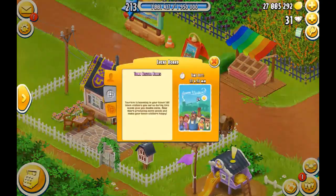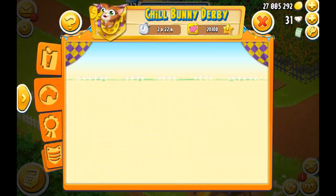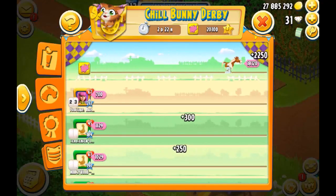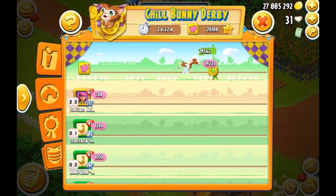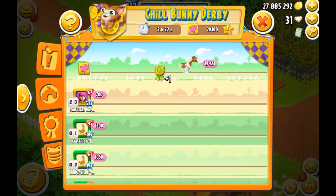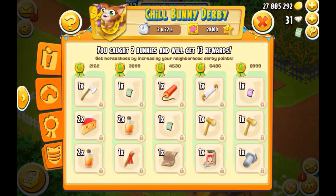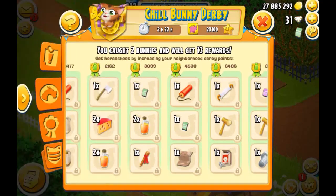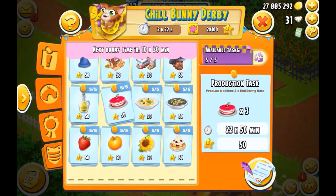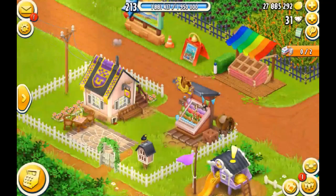I'm just gonna go with some potatoes. I think I did put the advertisement. Let's check my derby — the Chill Bunny Derby, which is kind of boring. It's not competitive, and I've been used to playing a lot of competitive derbies for like two months. This was really boring, but I'm still playing it because I still want to win the prizes. We just got two bunnies. I did 14 tasks right now, but I'm gonna make sure I do at least 30. It's a chill derby, so there's no competition, no promotion or demotion.